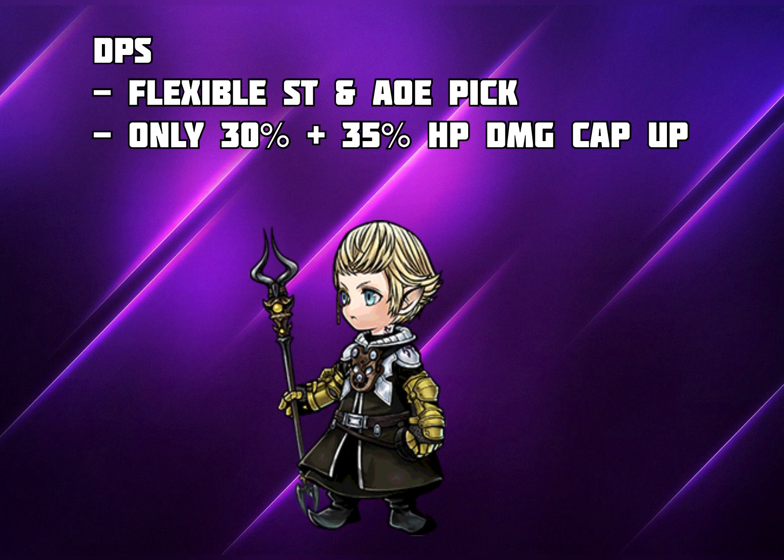Most people believe that Papalymo is flexible between single target and AoE target because his ice attack focuses more on single target whereas his fire attack focuses more on AoE HP attack. So it depends on the stance and the skill that you use — he has flexibility on both. While I kind of disagree on that, he also only has 30% on his BT and 35% on his high armor as far as HP damage cap up goes.